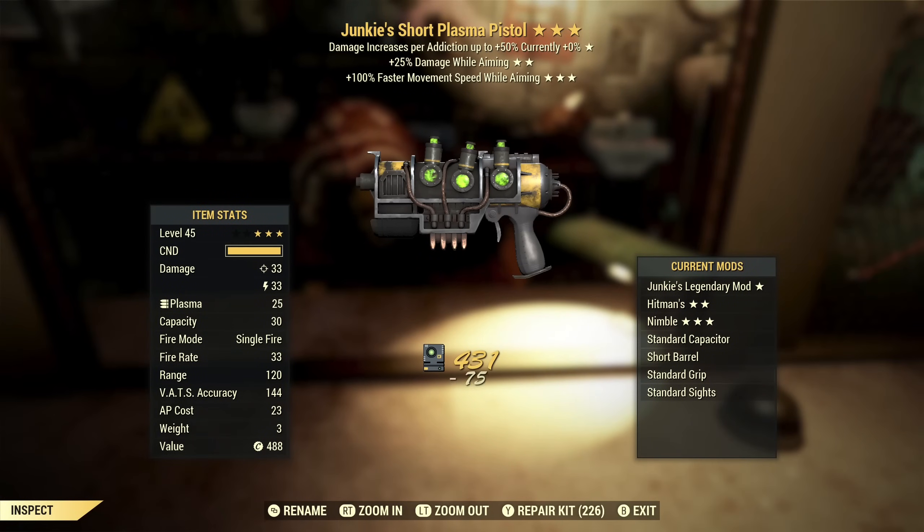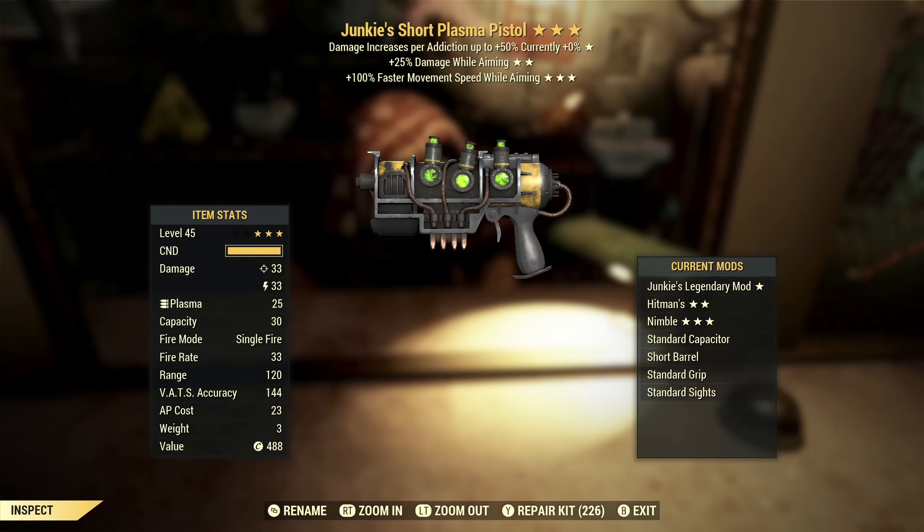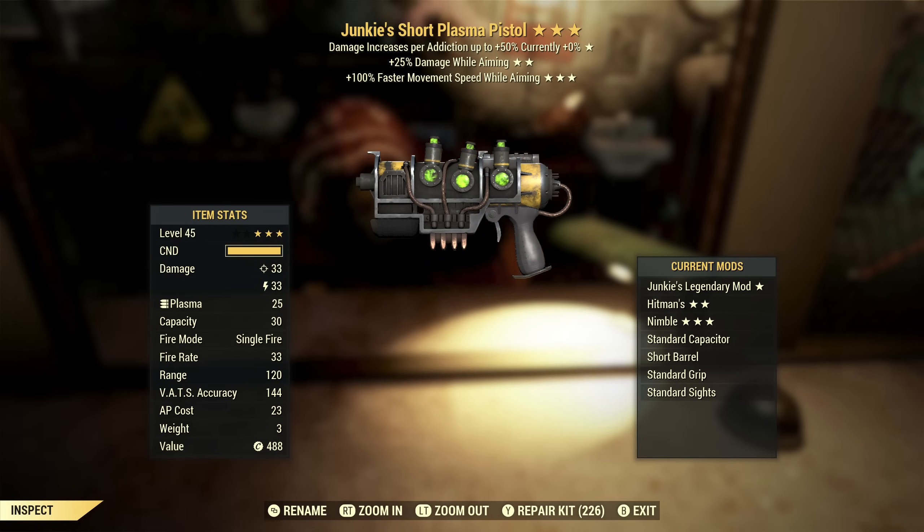Next up we've got Junkie's Plasma Pistol with damage while aiming and movement speed while aiming. The best thing I could say about this is that the second and third stars go together. Other than that, they're not second and third stars that I want, so this is a skip.